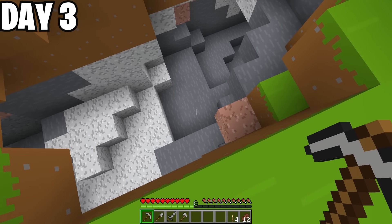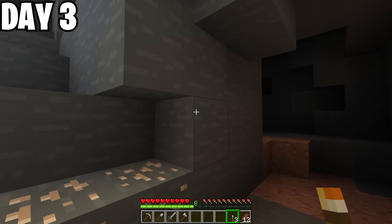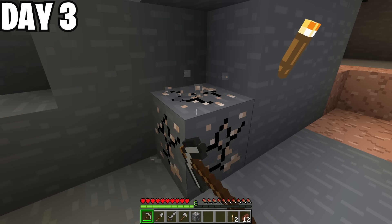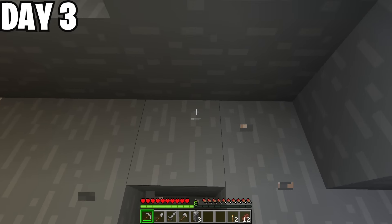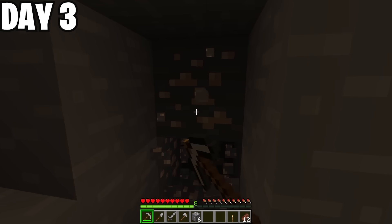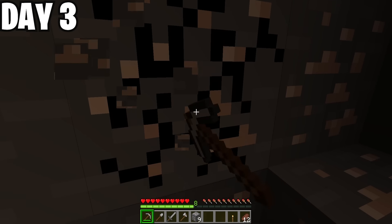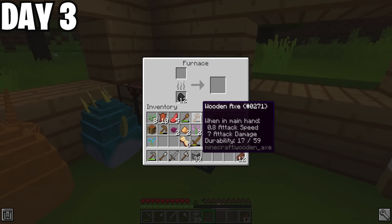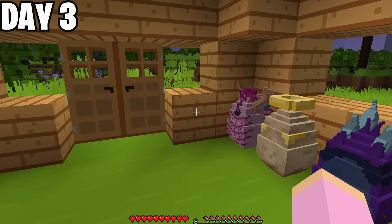I made my way over to a cave entrance I spotted just off my camp, placed down some torches, and found the jackpot — iron! I started to mine all of it, since I needed it to make buckets and, more importantly, armor. I made my way around the cave and found even more iron. After mining for a few hours, I went back home and stuck all my iron into the furnace. I had managed to gather 39 iron ore blocks — plenty to make buckets and some armor.